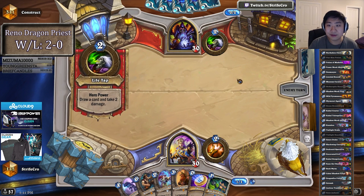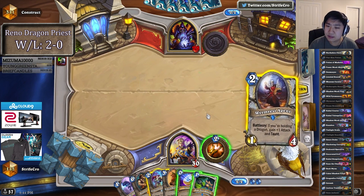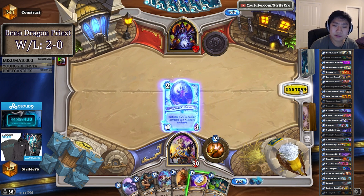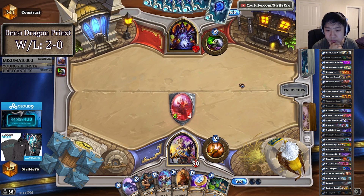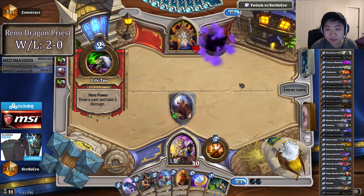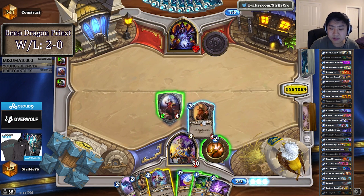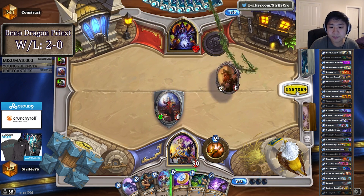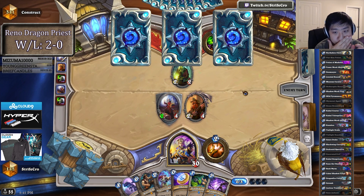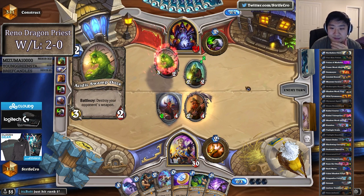Playing Bran here and through will be very contingent on what I draw. I think I won't play him unless I get a discover minion. So I'm going to actually hold the Historian, because Bran has a high chance of surviving on turn 3 in this matchup — he basically needs a Shadowbolt hit. I don't know if he's looking for Soulfire or Corruption. If it's Corruption I can still get the Battlecry off.